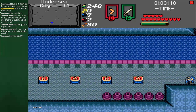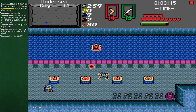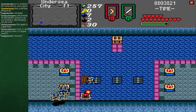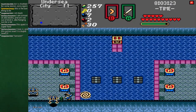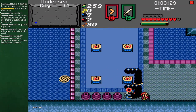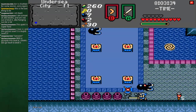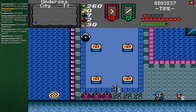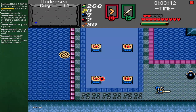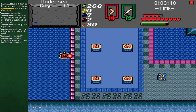Okay, I need my boomerang because there's Tektites. Got two of them with that one. Land molas give a lot of health — they do damage, but they also give a lot of health, so it kind of equals out.